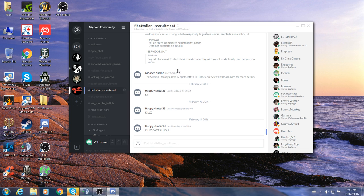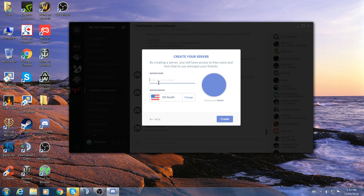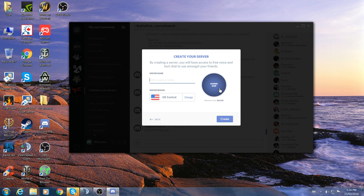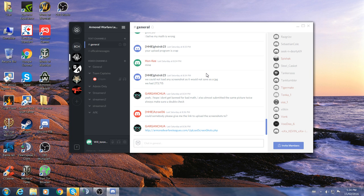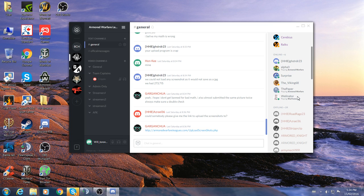If you want to make your own server, click the plus symbol and choose Create or Join a Server. To create one, just name it, pick the server region, make an icon, and hit Create — it's that simple. Then you get your own invite codes to send out. We made the Armored Warfare Leagues server on Saturday for a tournament and got 50-55 people using it just like that.